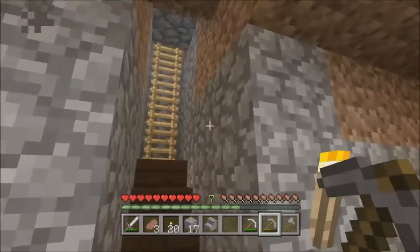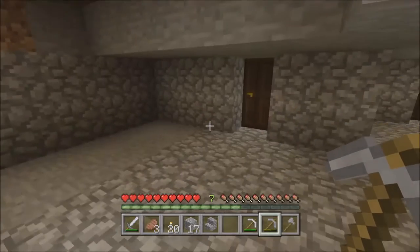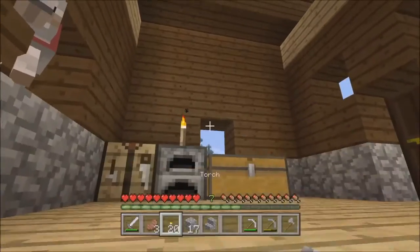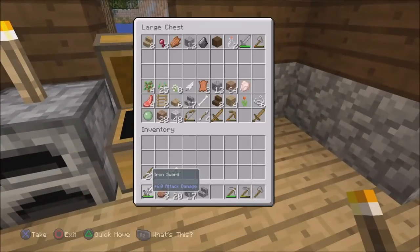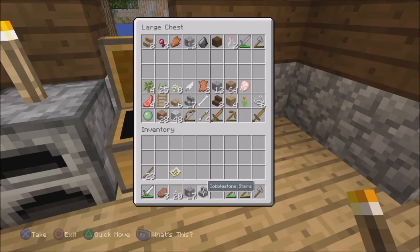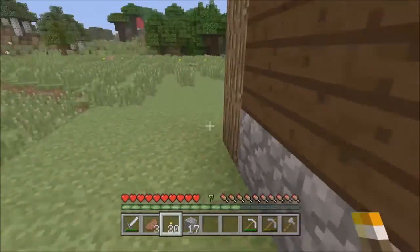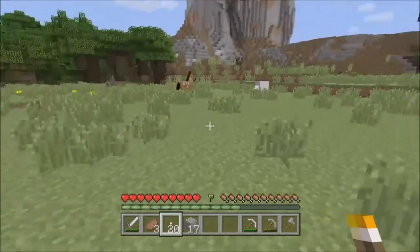...enchantment room or a huge storage room, I don't know. But today we are going to go on an adventure and try to find some easy diamonds! Yep, we're going to try to find like a ravine-type thing.